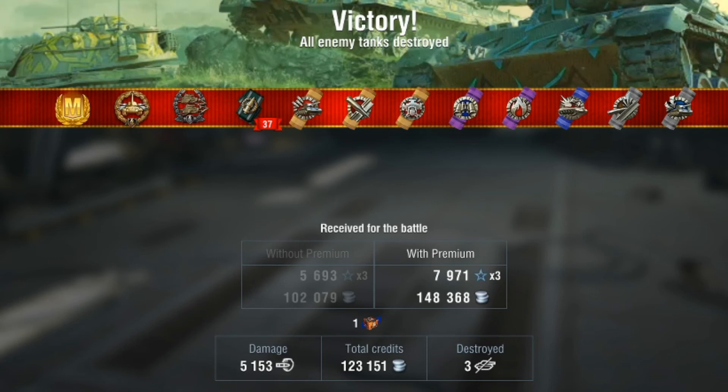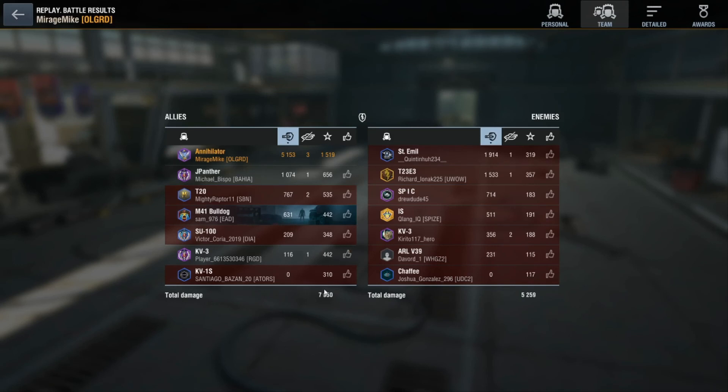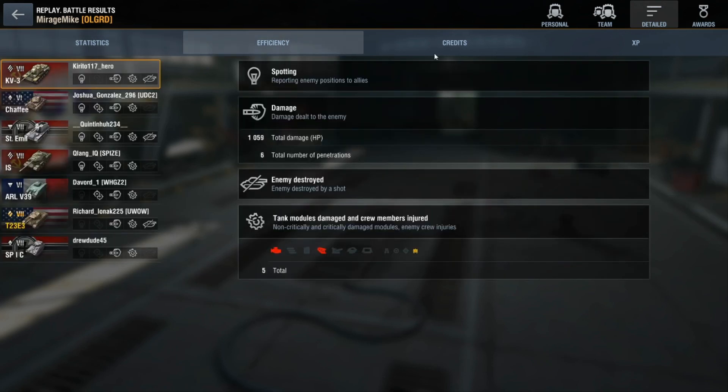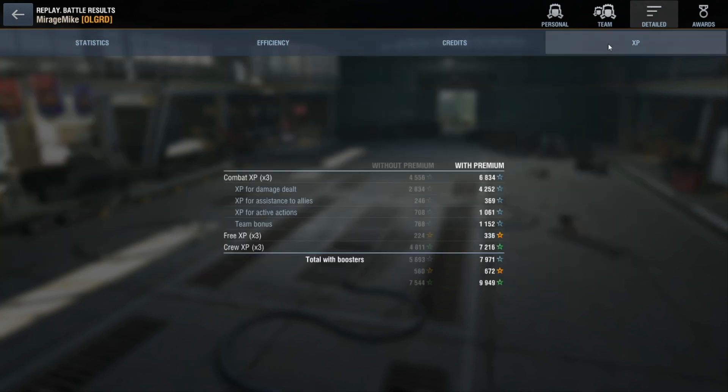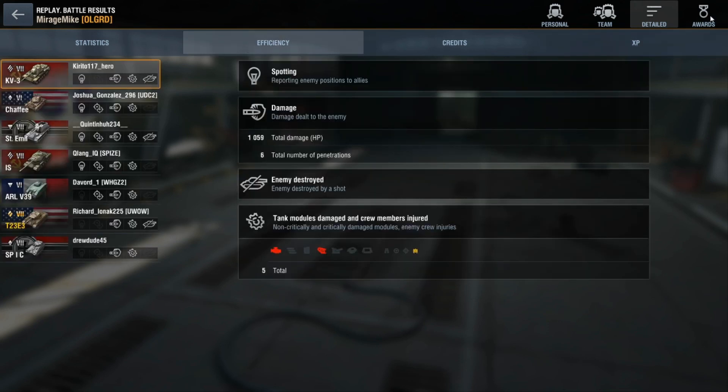Putting in lots of damage, but we end up with a nice golden M — 5153 damage. That's probably near the most damage I've got in the Annihilator; I think I've had one at about 5.5 but crazy amount of damage there. 27 shots hit. I think we got everybody in that game and a bag full of medals as well. One for everybody — Mastery, High Calibre, Confederate, Master Gunner. A nice game, I hope you enjoyed it, I know I certainly did.